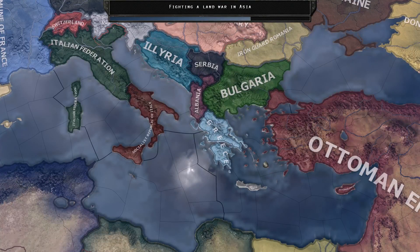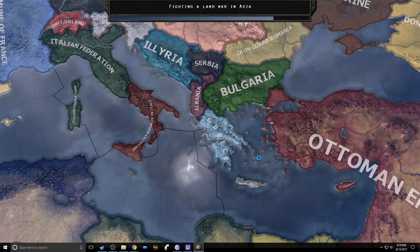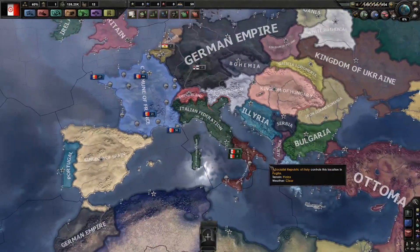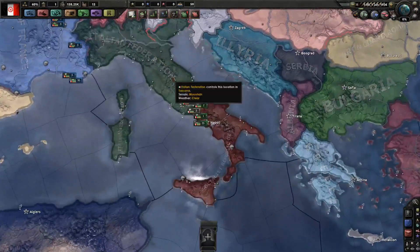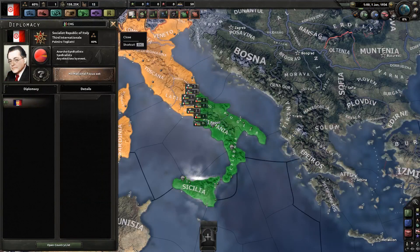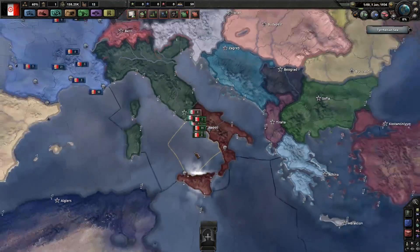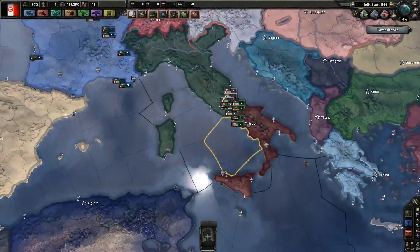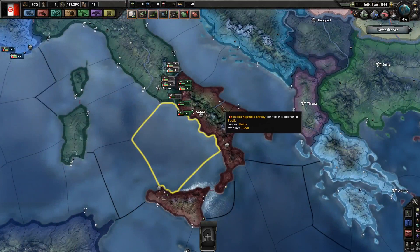Just for a little bit of context without going too into the lore of Kaiserreich: Italy was split in half following the end of the First World War in this universe. The Italian Federation in the north is underneath the Pope, and in the south there is the Socialist Republic of Italy, which is essentially being held up by the Commune of France. Neither is a very powerful nation, but united, they could be much stronger.